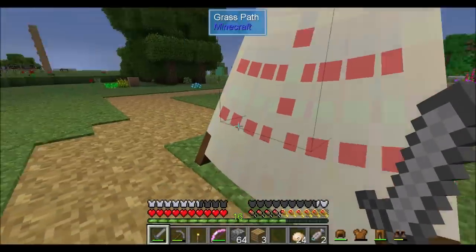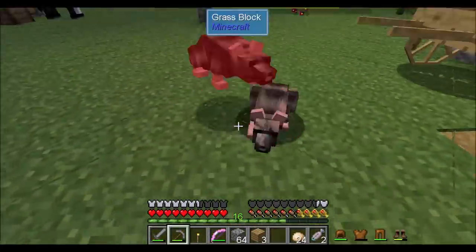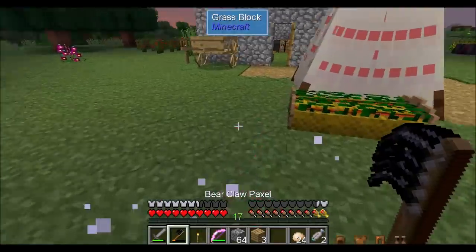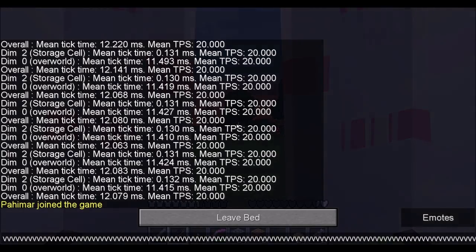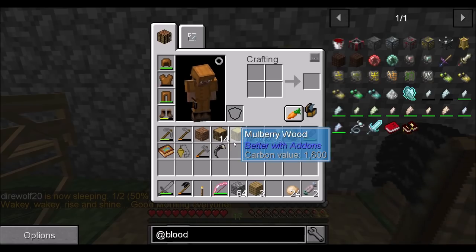As you level up in blood magic, the sword gets more and more powerful and becomes a better weapon. So overall, a nice little gadget. We've got two things to do today.